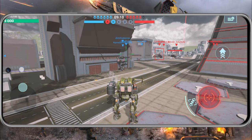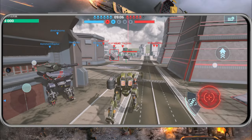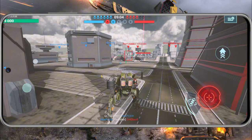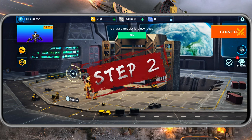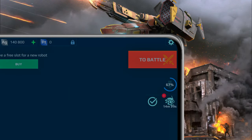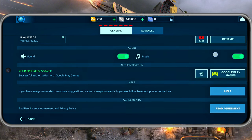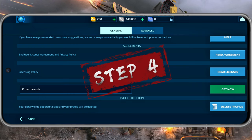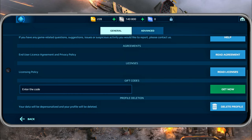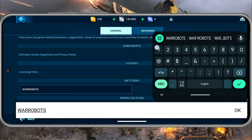Now, let's walk through how to redeem codes in War Robots step-by-step. It's super easy, even if you've just started playing. Step 1: Launch War Robots and go to the main menu. Step 2: In the upper right corner, click on the gear icon to open the settings menu. Step 3: Go to the general tab and scroll down until you see the gift code section. Step 4: You'll find an input field here with a green Get Now button next to it — type in, or better yet, copy and paste one of the active codes into the input field.